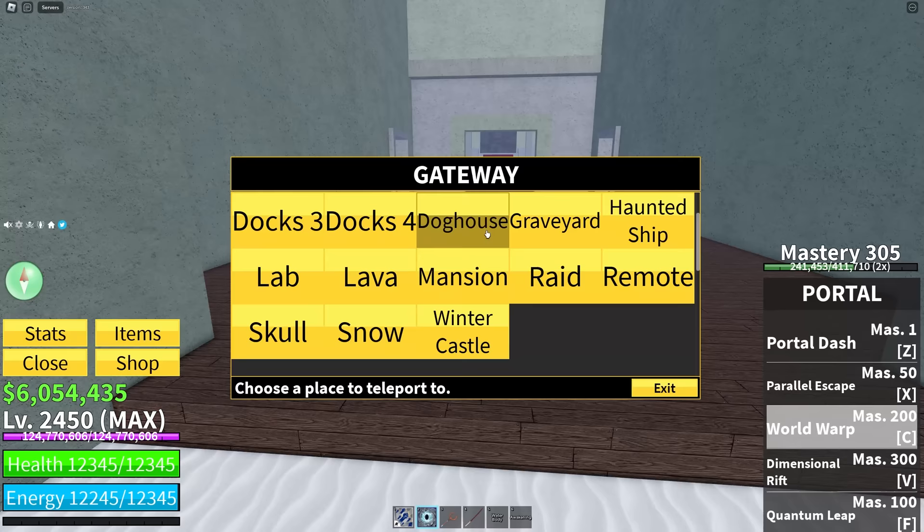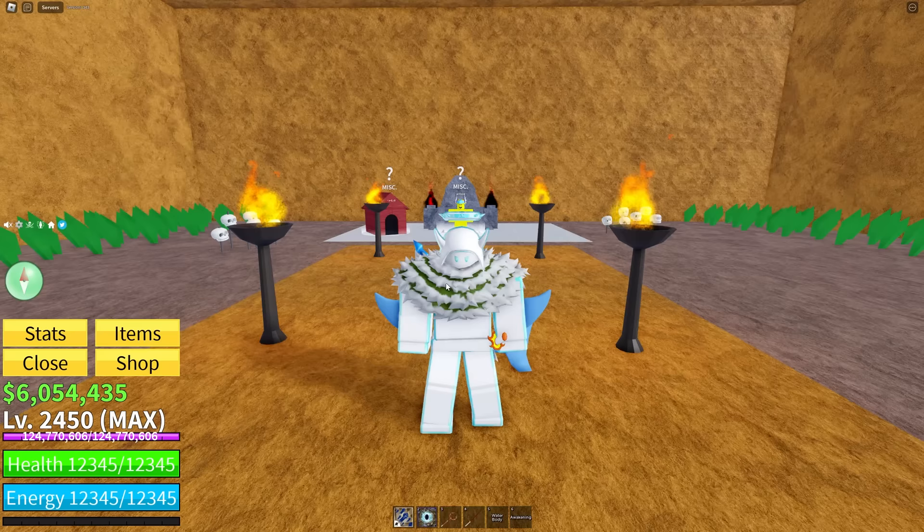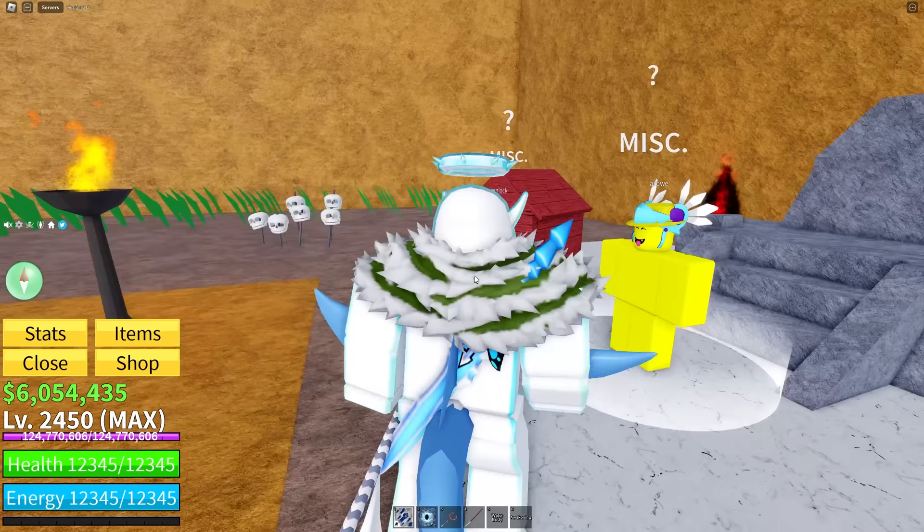For the third thing I'd recommend, go over to Doghouse. Talking to the NPC there and doing his quests will give you Race Awakening V3. It is one of the easiest things to do in the second sea, and it will put you ahead and give you a lot of benefits while grinding. I highly recommend doing Race V3.